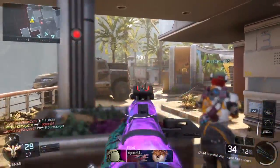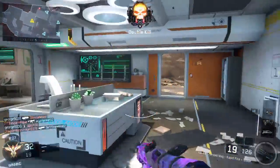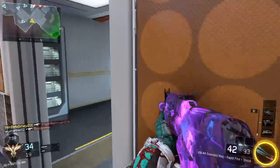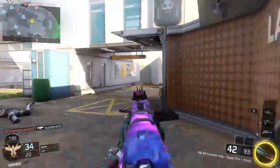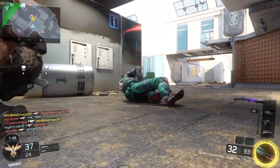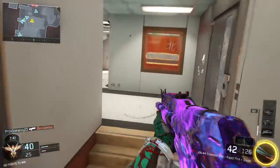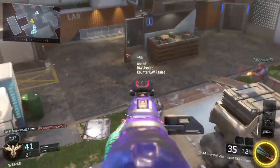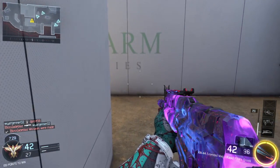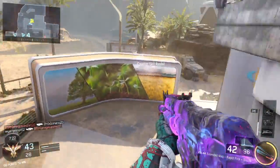Let me explain every single attachment. Extended mags — first of all I put on an anti-UAV perk. I don't use scavenger so I have to have something to compensate for my ammo situation. Extended mags not only gives you more ammo per clip, it actually gives you more ammo in total. If you have 12 extra bullets in a clip and you have 4 clips at spawn, that makes a total of 48 bullets extra. Whenever you're not using scavenger, always put on extended mags.